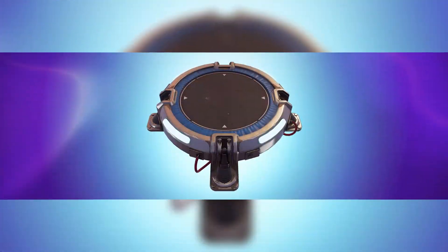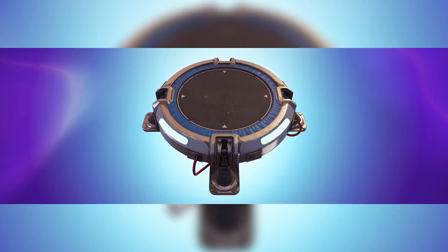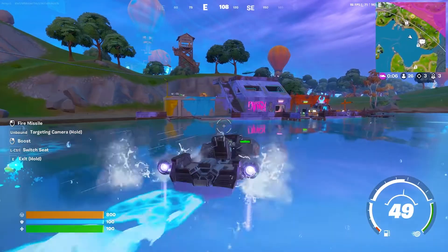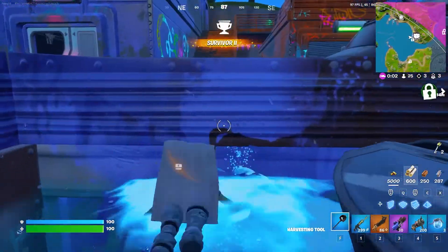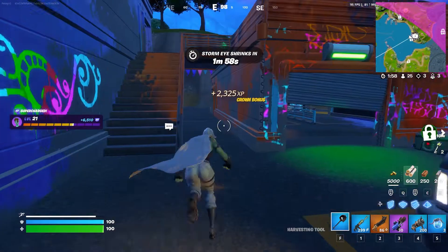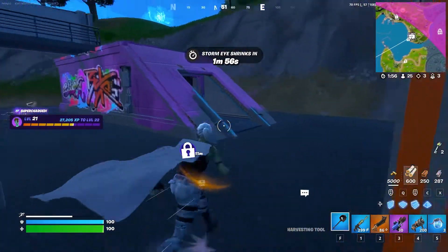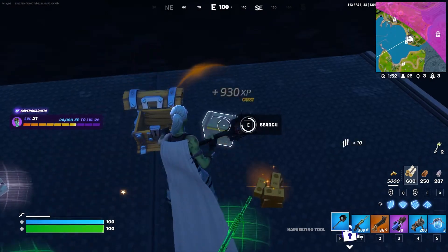And then we have the throwable launch pad. This thing is really cool in Zero Build — it's literally just a launch pad, you throw it. If there's not already a floor, it spawns a metal floor. But for build mode, it's just a launch pad that takes up an inventory slot, when they didn't use to take up an inventory slot before. So that's kind of annoying in build, but Zero Build is pretty good.